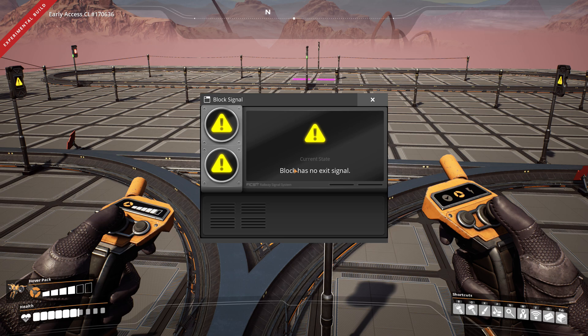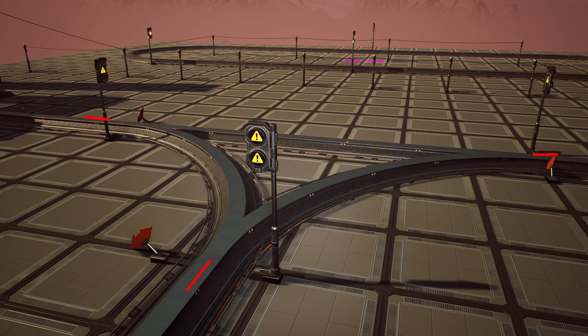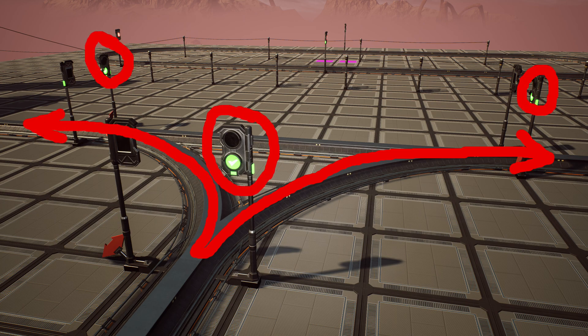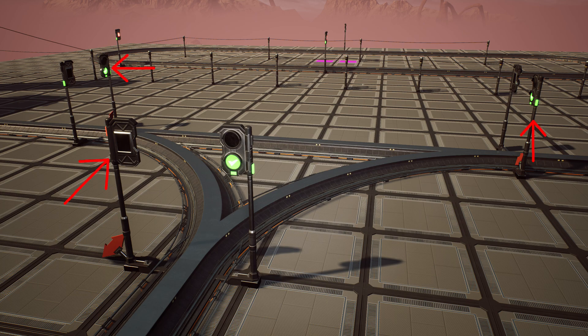Because these are directional signals, they are all facing each other based on how they're placed on the T-junction, and therefore they are not telling each other about the situation on the track behind them. That is why they all show the same error: 'block has no exit signal.' To fix this, add a block signal in the direction that the train could go from each of the error signals. Now each block has two signals facing the same direction to guide one train safely in any direction it wants to go.